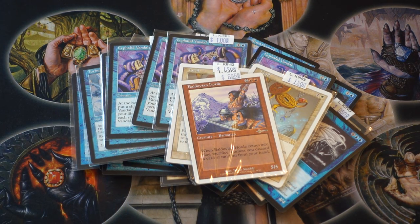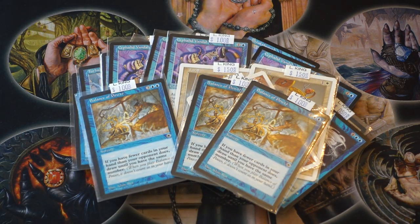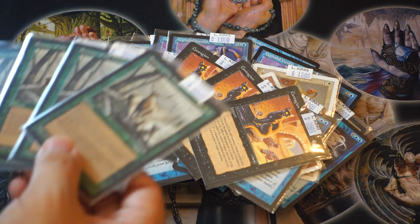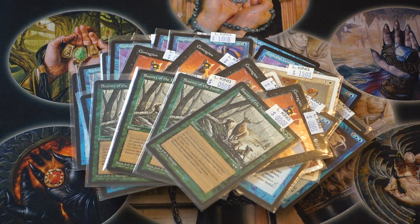This card was at one time the most expensive card in Alliances. If you traded a playset of Force of Wills for this, that was considered sharking — the person giving up the playset of Force of Wills was sharking the person who had this card. And it shows you how far creatures have come. My balance of powers, Contingent, one of my favorites, and Bounty to Hunt. So actually, this was not really good for $20.